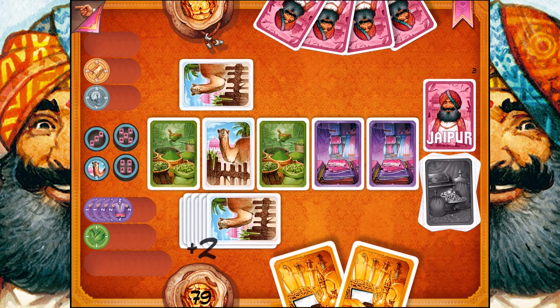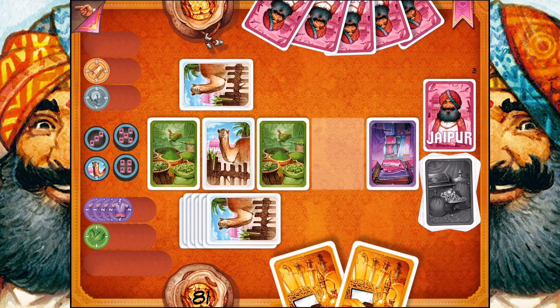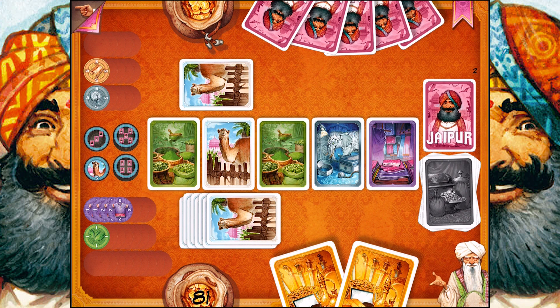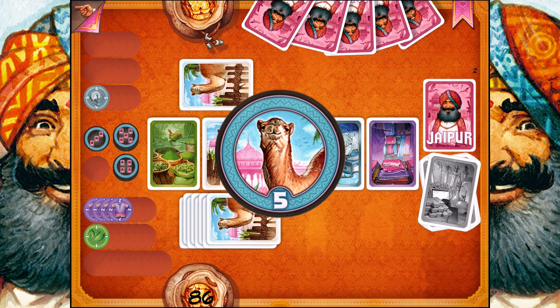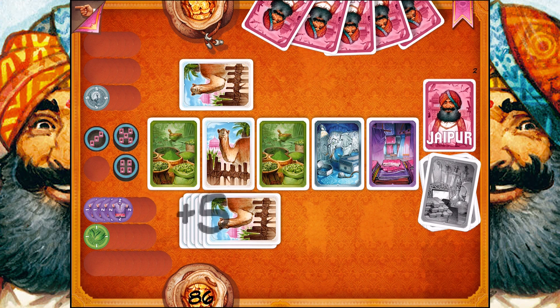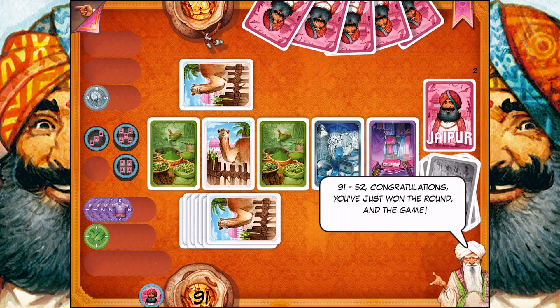He is wrecked as they could get, dude. I'm going to sell those two. Game over — 91 to 52. I wrecked them. You just won the round and the game! Yeah, that's what I'm talking about.